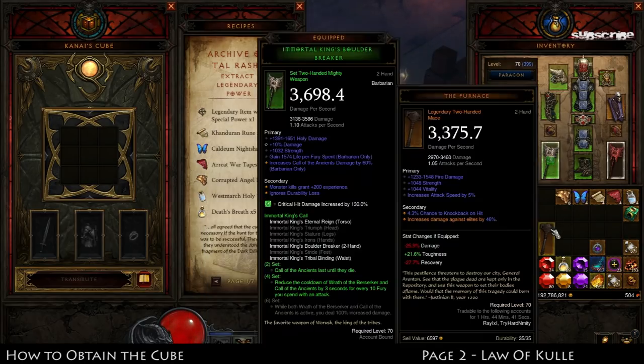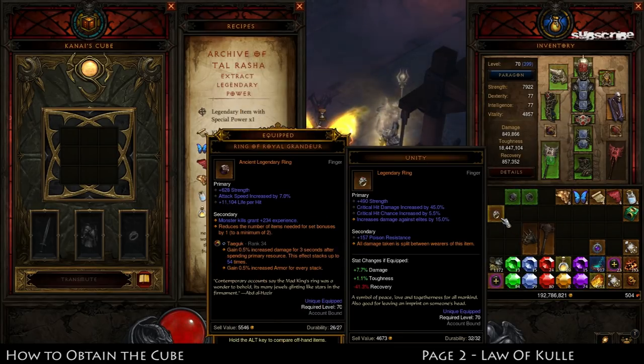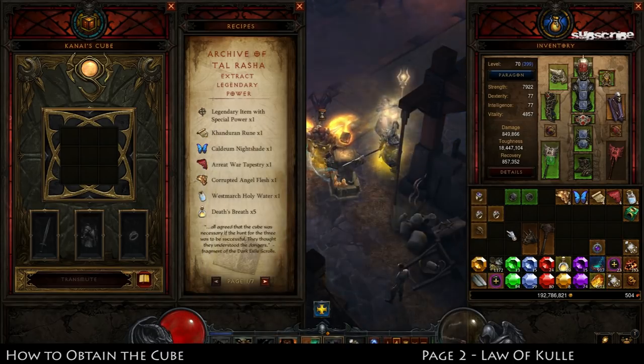This works for weapons as well. We'll be using the Furnace and also Fury of the Ancients, because it gives us Call of the Ancients with the Ancients' Fury rune. To craft each item you're going to need the legendary item itself, one of each crafting material found in the Act Cache at the end of each bounty, and five Death's Breath. The materials aren't that demanding.